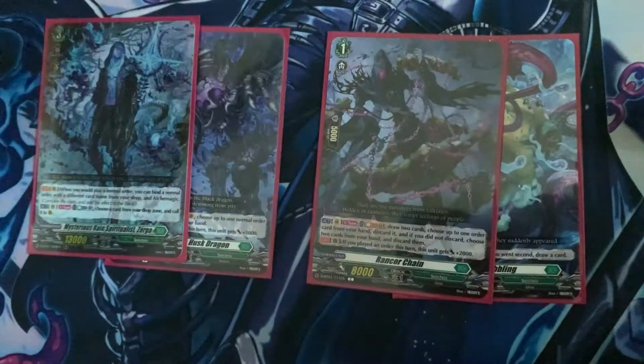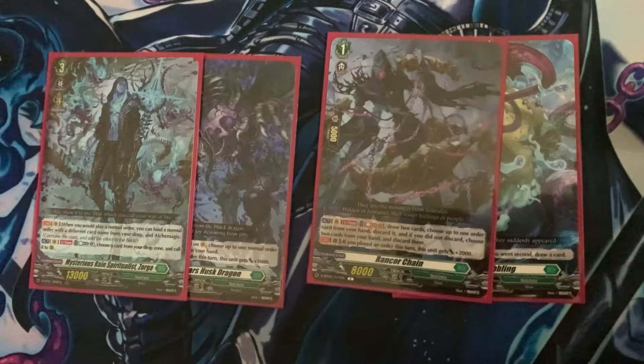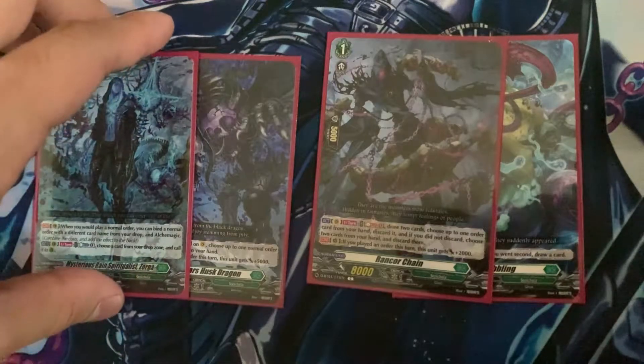Now we have Rancor Chain. Rancor Chain basically starts filling up our drop zone with orders. Basically, you can Soul Blast one, draw two cards, and then choose up to one order card from your hand and discard it. You will need this card for a bunch of situations — for example, Aka Magic. If you want Aka Magic later on, you will put some orders in the drop zone. If you don't want to discard, you can choose two cards from your hand and discard them.